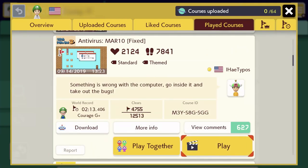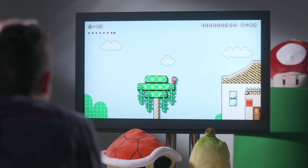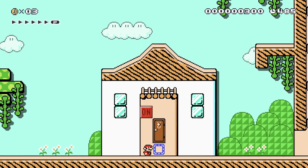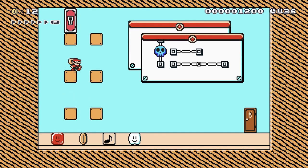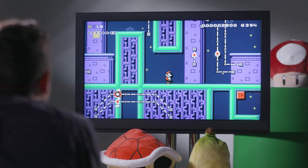Our next course up looks like it's called Antivirus Mario by someone named 'I hate typos.' The description: something is wrong with the computer — go inside and take out the bugs. We've got the Super Mario Brothers 3 game style. Love that one already. So I guess I'll go in this little house at the on-off switch. I'm just going to have to use my brain on this level, not just my platforming skills. Love the creativity on this one — definitely feels like I'm in a computer.